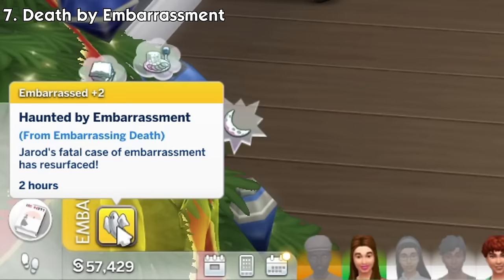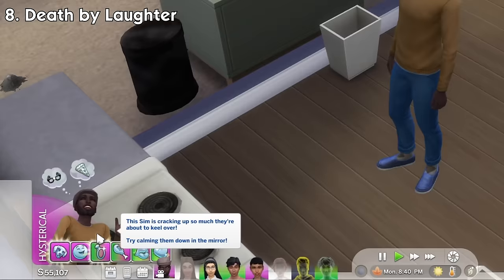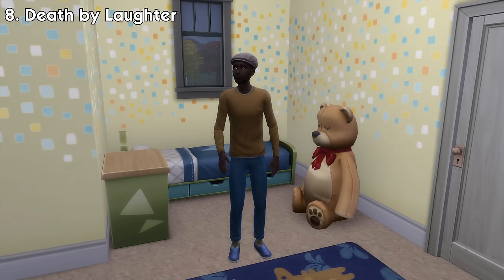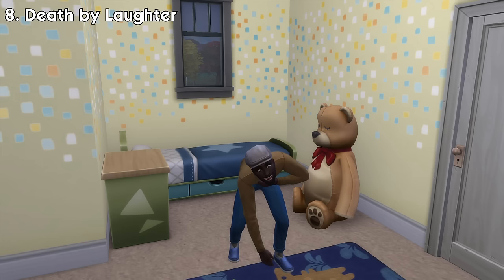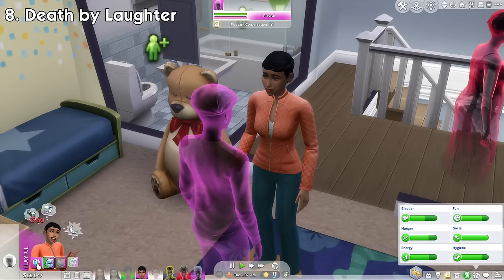Number 8: Death by Laughter. If a sim has more than 15 points of playful emotional buffs, usually from telling jokes, they will become hysterical. Keep in mind that happy buffs stack with playful. They need to calm themselves down in a mirror to get rid of it. If not, there's a high chance they will begin laughing and won't stop until they end up dying because of it. The ghosts will feel playful from time to time and can also make sims around them feel playful too.